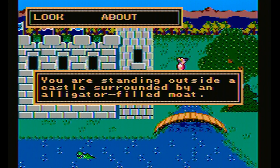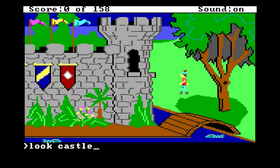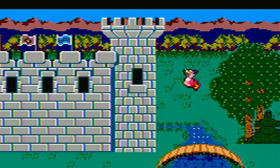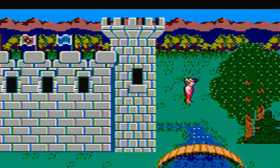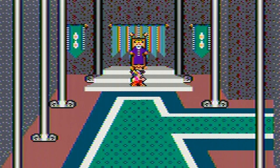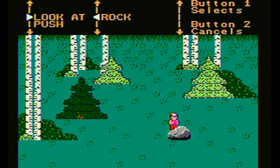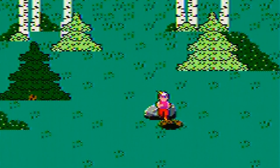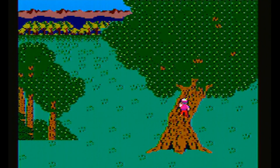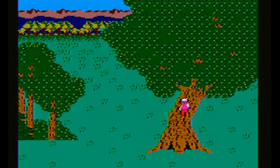The interface is made up of action verbs that replaces the original text parser and menu system. For example, we can jump and duck. Bowing to the king looks exactly the same as ducking. We soon find out that things are not quite right in this topsy-turvy kingdom.